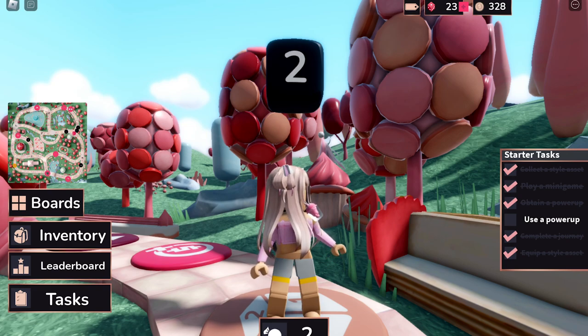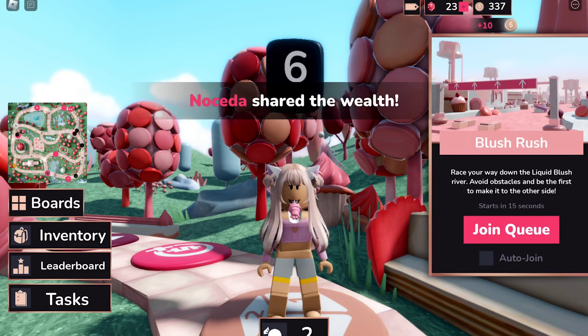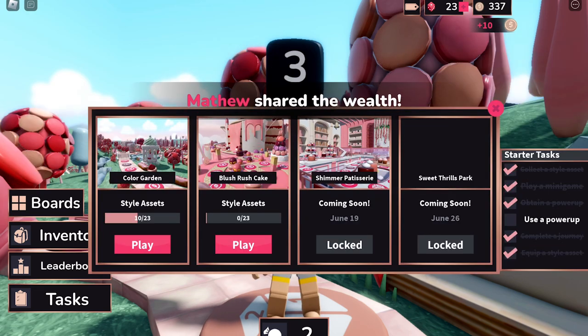To get the item, we need to collect all 10 style assets. First, we need to go to Blush Rush Cake board. Click the boards to teleport to Blush Rush Cake.